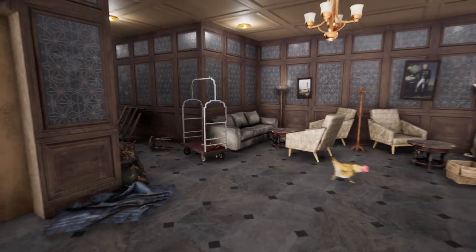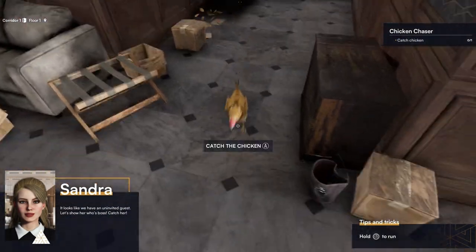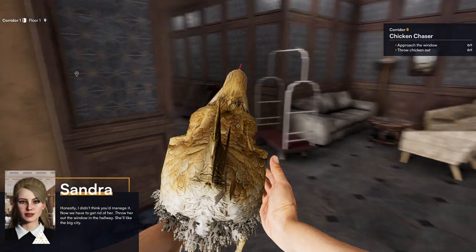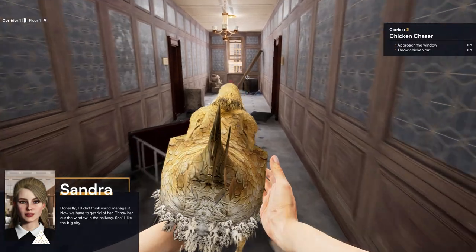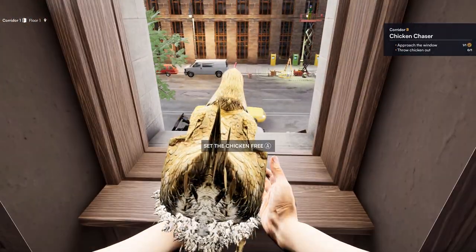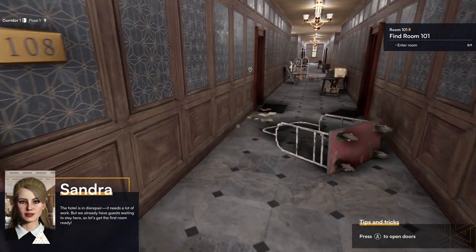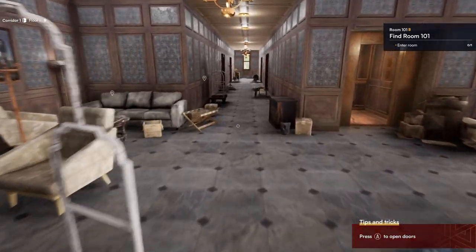It looks like we have an uninvited guest — let's show her who's boss. Catch her! Okay, we called a chicken. Alright, so we're going to get the first room ready.